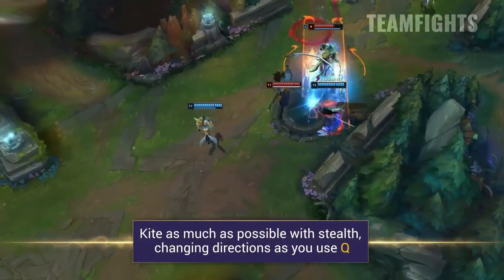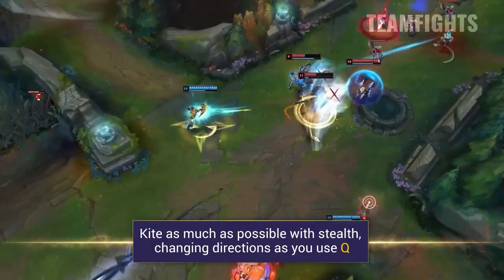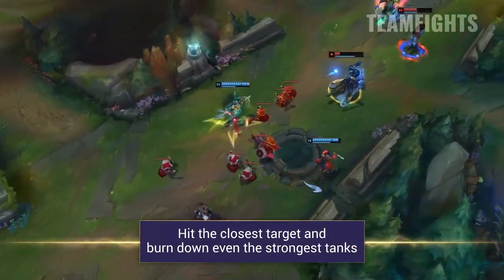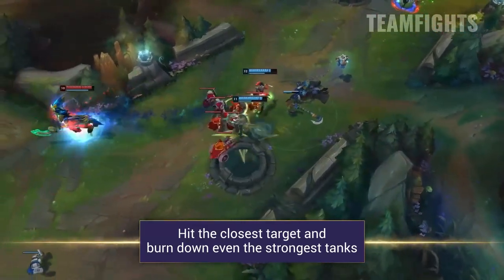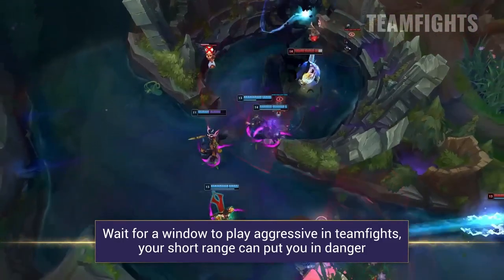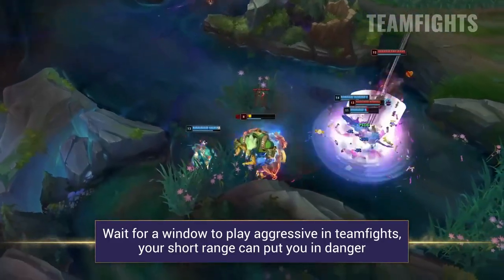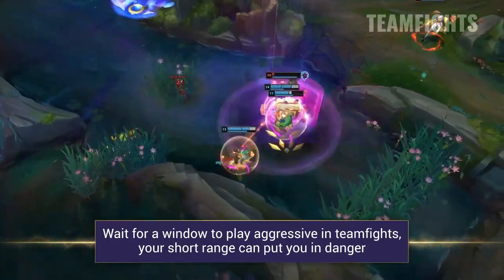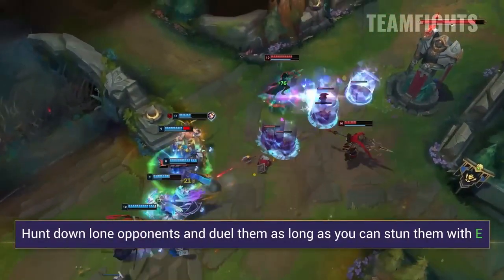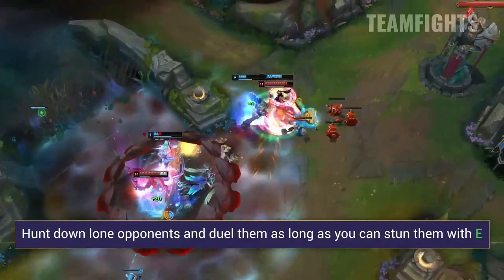In teamfights, you want to use your stealth to kite as much as possible, changing directions with your Q to dodge opponents — that's going to be key. Vayne is an absolute tank shredder, so usually you're just hitting the closest target, burning them down as fast as possible, and then moving on. Her short range can make approaching teamfights difficult, so often you should maintain a position at the edge of a teamfight and wait until enemy cooldowns have been burnt and health bars are lower before pushing in aggressively. Vayne's damage is heavily reliant on Silver Bolts, so make sure you're proccing that over and over and not switching between targets too often, otherwise your damage is really going to suffer.